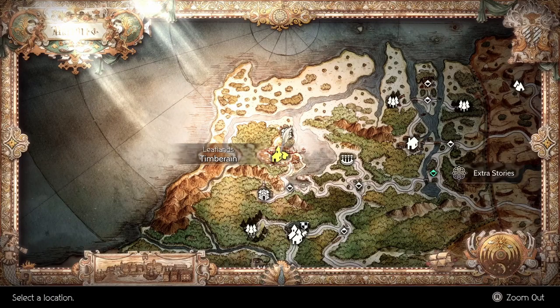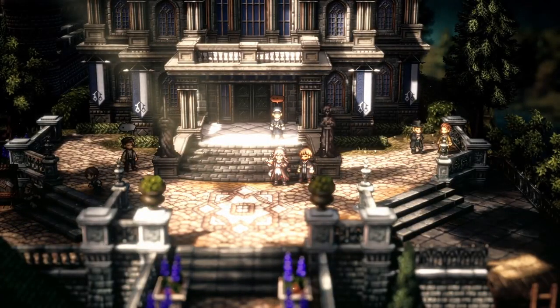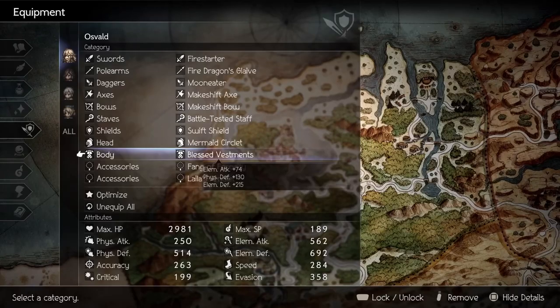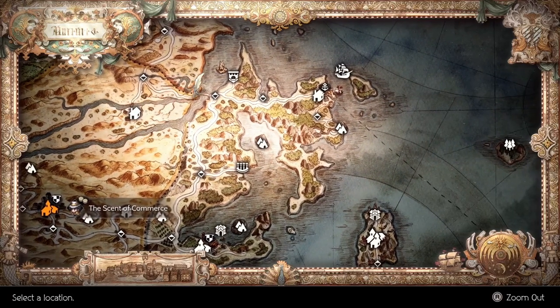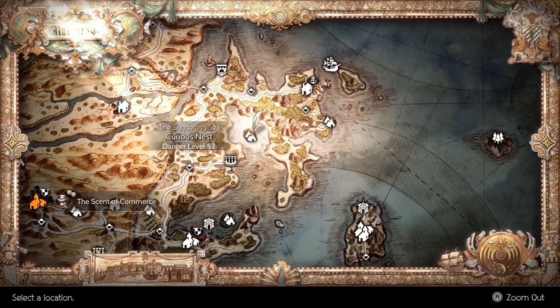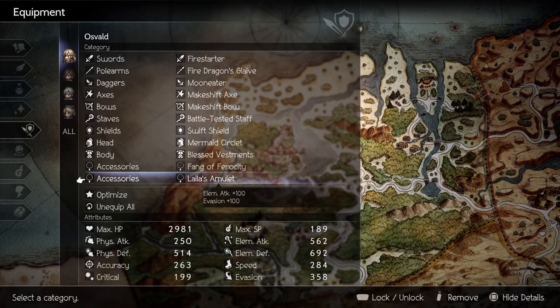For the chest piece, you'll want the Blessed Vestments which can be obtained during the day from this NPC. Onto the accessories: Fangs of Herosity will increase our damage when boosting. Since we'll definitely want to be boosting for maximum damage, this is a no-brainer and it can be found in the Curious Nest Cave. Lila's Amulet is acquired after completing the side quest we started to get the Head Piece.